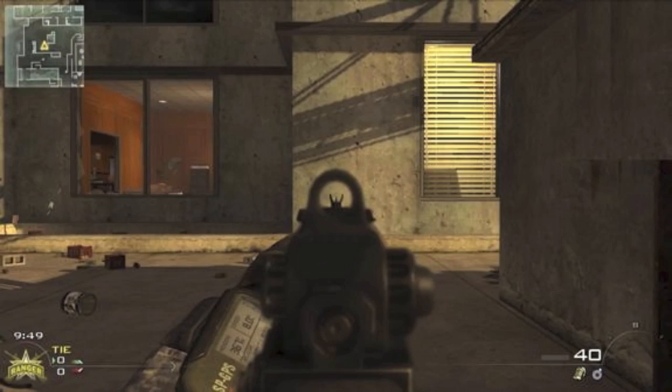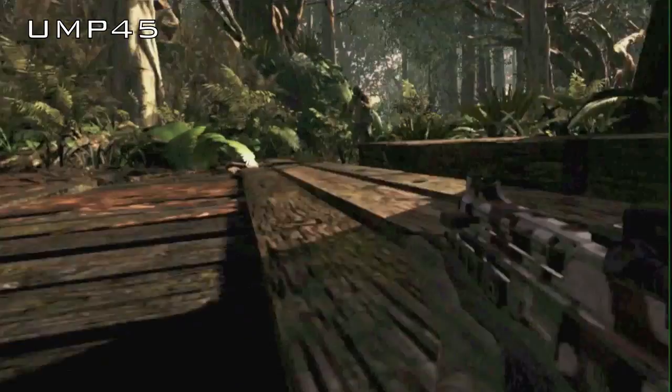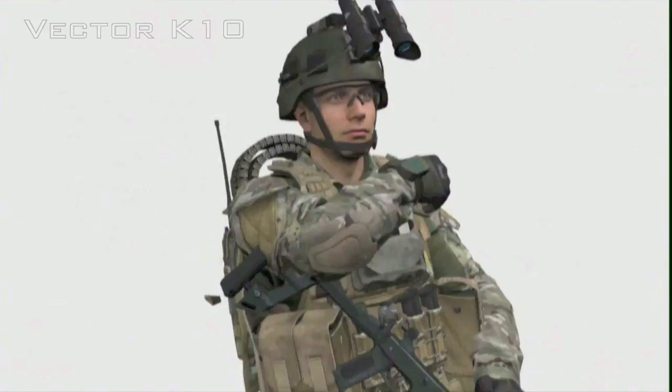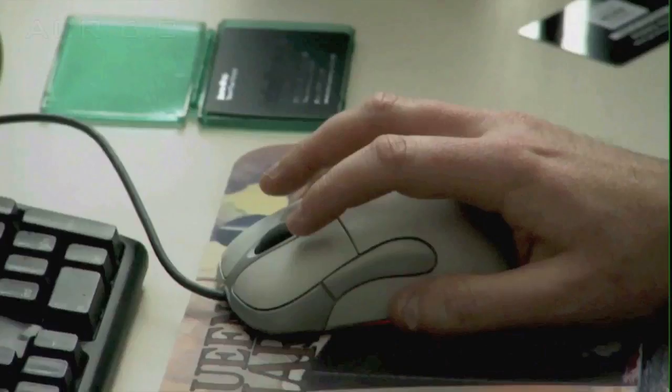Here you can see the arms that look pretty similar. Now this looks like some LMG — you might think it's an Assault Rifle, but no, look at the mag. Here we can see the UMP45 with holographic sight returning from MW3. And out of his hand you can see the Vector K10.